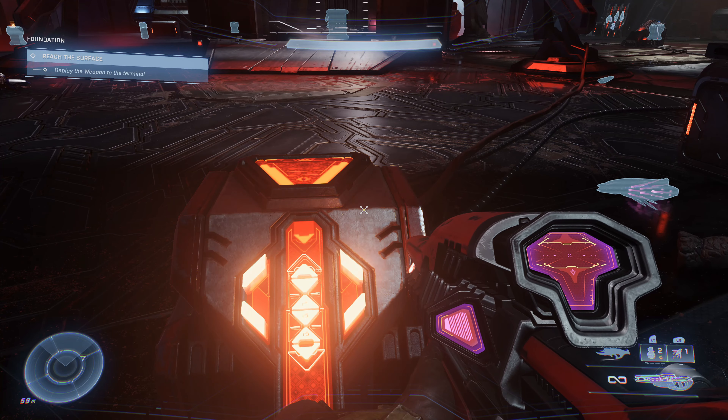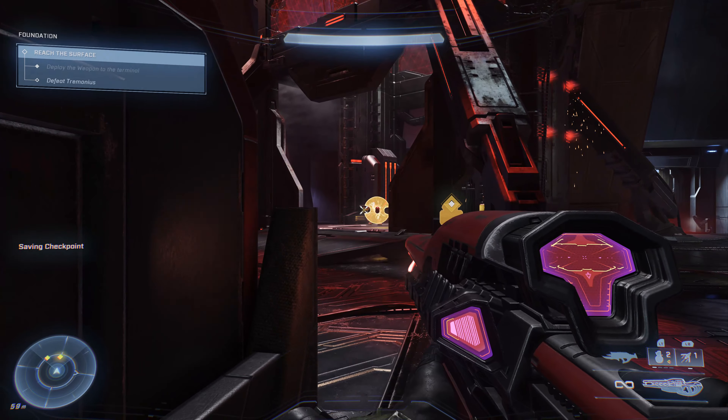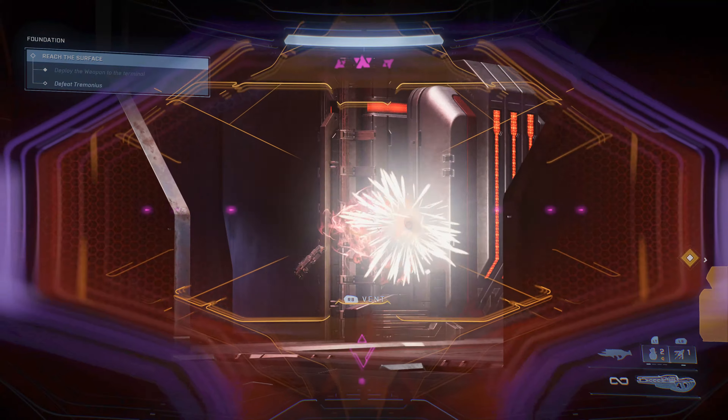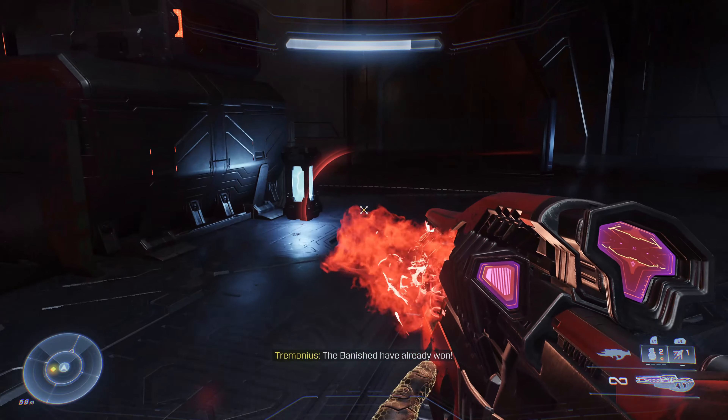Now that we're ready for the fight, we're going to go activate the lift. There will be a little cutscene and then we'll skip to Tremonius fighting us. The first thing I like to do is just take care of the Jackals really quick so we don't have to worry about them. You can see I put this crate between me and Tremonius while I focus on the Jackals.